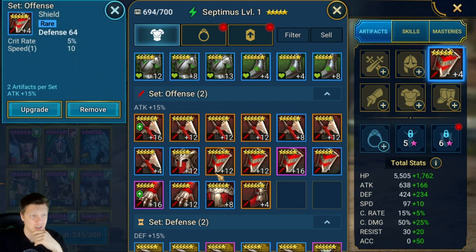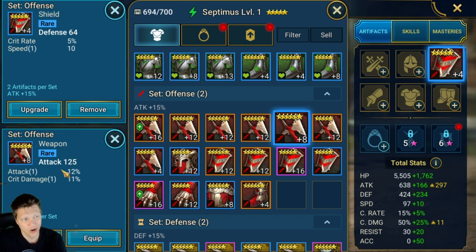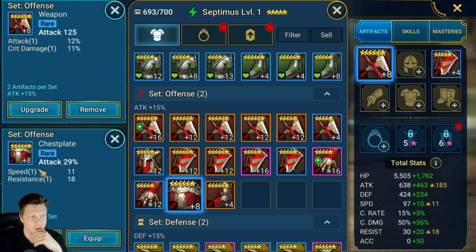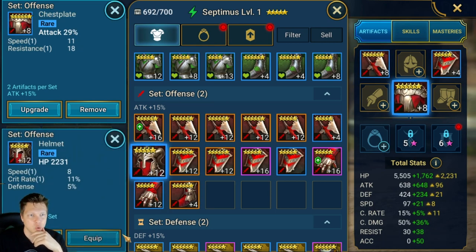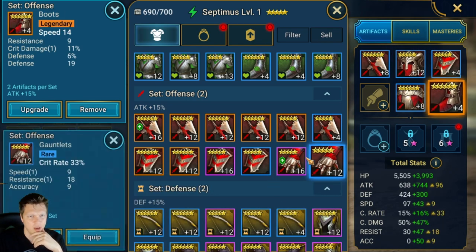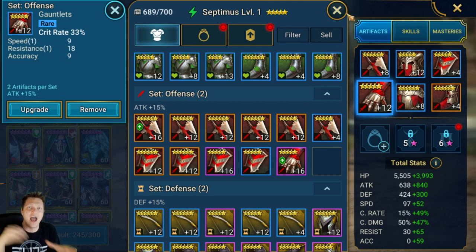So what I can do is be like - okay, it's a rare, it's not amazing but it's pretty good, it's got crit rate and speed, I don't necessarily want to sell it. Septimus is an attack champion, so I'm just gonna go ahead and equip this gear on him. I'll just go ahead and equip all these pieces on here. Now I just freed up six artifact slots.